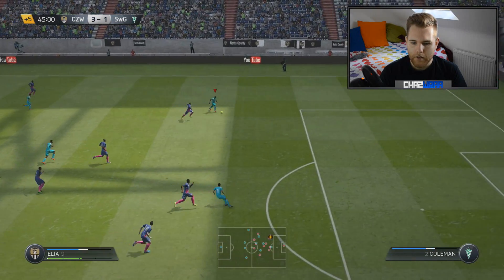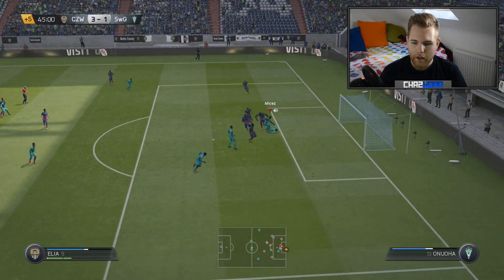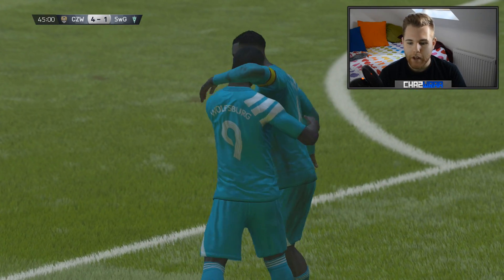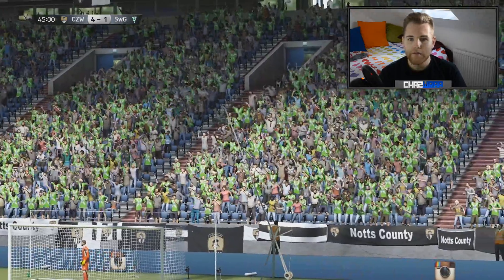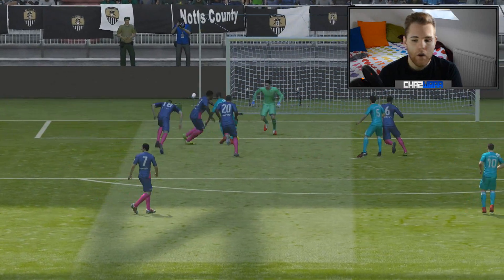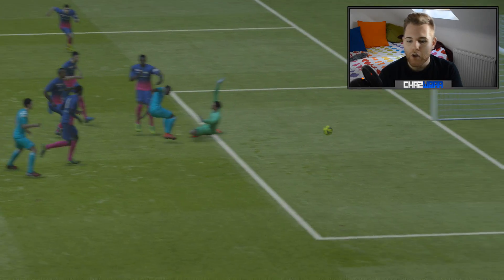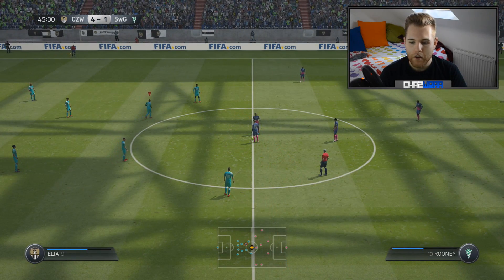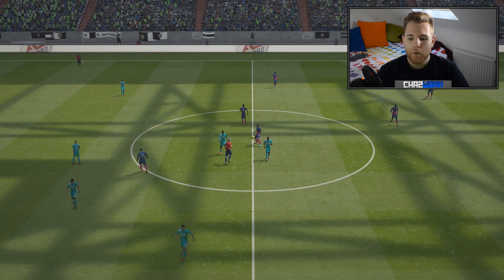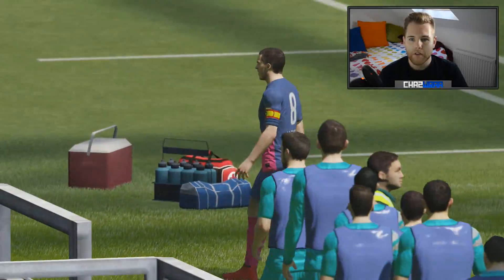Elia is on the ball with a nice little bit of skill - can he finish? Absolutely tidy goal again, by Elia the left forward - absolutely fantastic player. I prefer playing 4-3-2-1 over 4-3-3 because the two wide players aren't so far out - it's more about the three players creating attacks than running down the line and crossing. Being able to dribble with the three up front is brilliant. It's four-one at half time - absolutely brilliant half from our team.